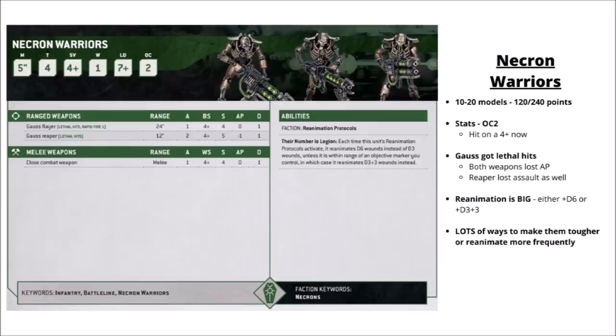Let's get into the units. First up, Necron Warriors — 10 or 20 models at 120 or 240 points, so 12 points per model. Their stat line is mostly similar, though they do hit on a 4+ now rather than a 3+. However, putting a character in them usually brings them back to a 3+. Both flavours of Gauss weapon got a sidegrade — lethal hits helps them punch up against tougher stuff, but they both lost a little AP to compensate. The Flayer is AP 0, the Reaper is AP minus 1. The Reaper also lost the Assault rule, which is quite significant with only a 12-inch range.